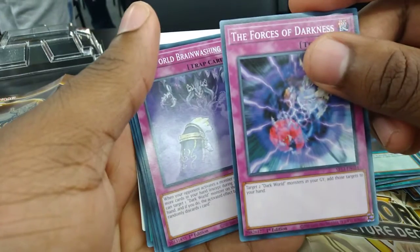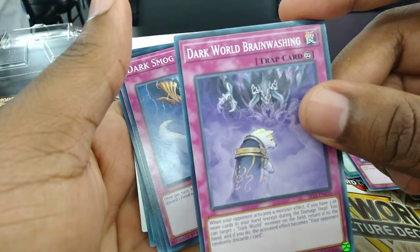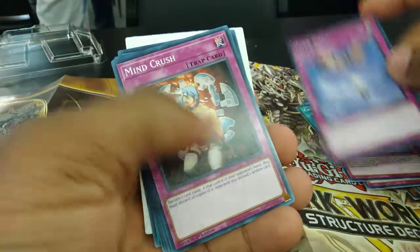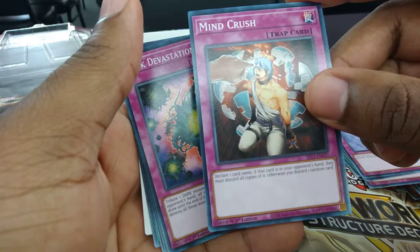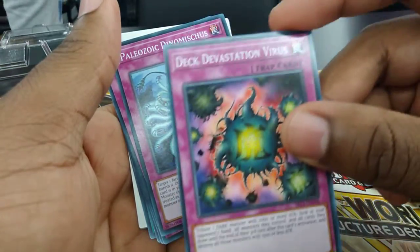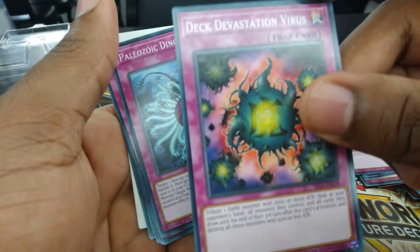The Forces of Darkness, Dark World Brainwashing, Dark Smog, Mind Crush, Deck Devastation Virus. With this, I complete the Lair of Darkness Fang and Criteous deck.